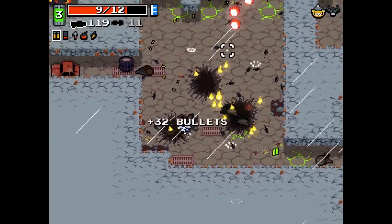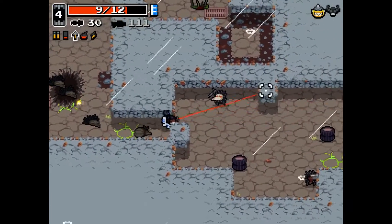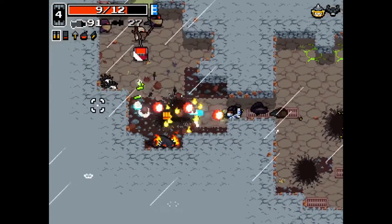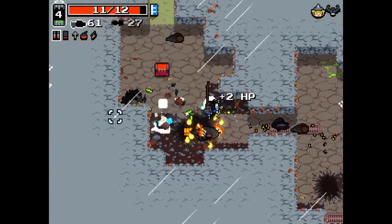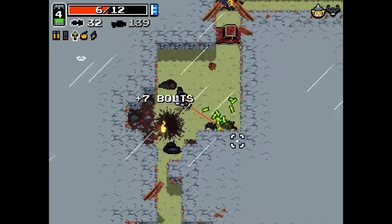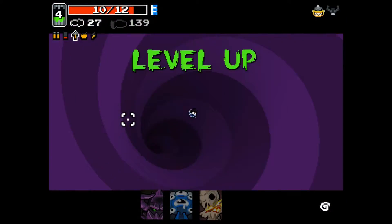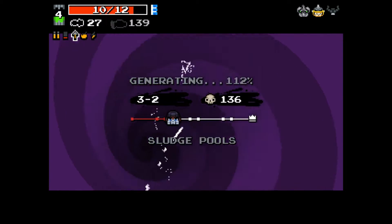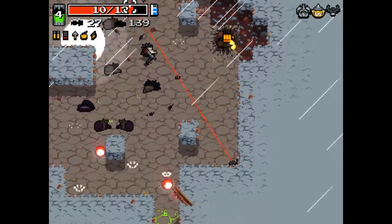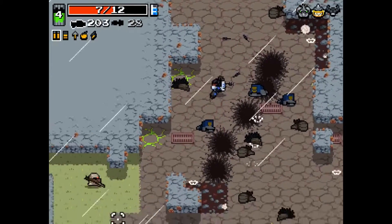Scarier face would also allow us to continue using the Rogue's rifle because right now it's starting to fall behind for damage. Having scarier face will help with that. We're going to try and go for the super blast armor for our ultra mutation if we can.